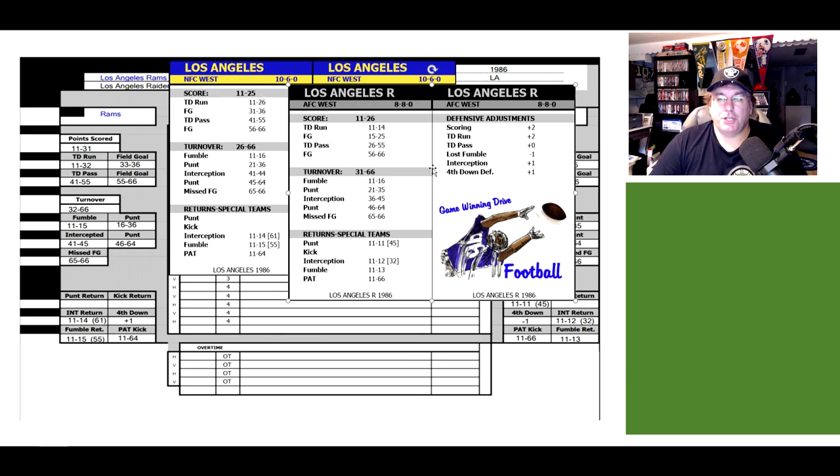What we're going to do is adjust this with the Los Angeles Raiders defense. Their scoring modifier says plus two. On defense, you want minus numbers — pluses are not good. They're an 8-and-8 team, so their defense wasn't that great. We're going to add two to the scoring roll, which gives the Rams more of a chance to score. Adding two, 11 to 31 is the adjusted roll for scoring. That means we have to adjust the turnovers as well — instead of 26 to 66, we increase that to 32 to 66. So our points scored is 11 to 31, and no scoring is 32 to 66.